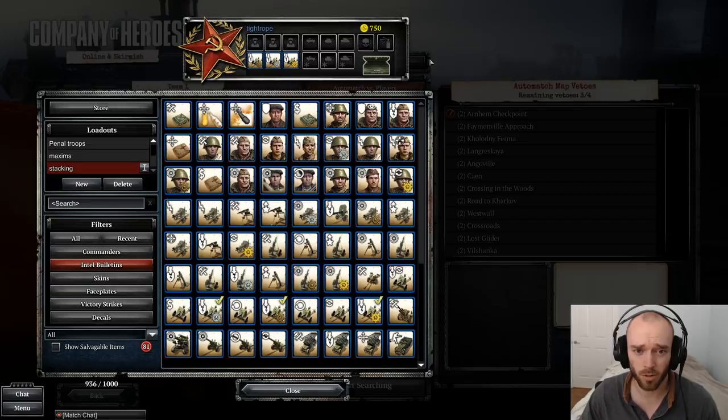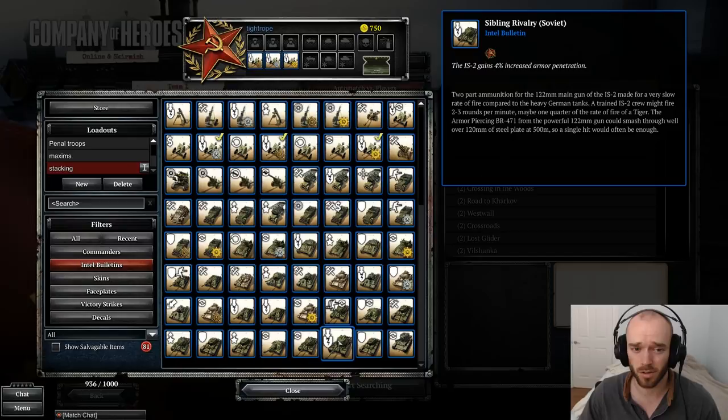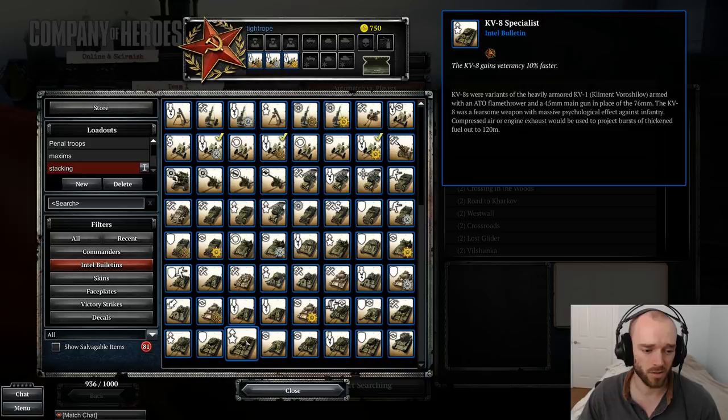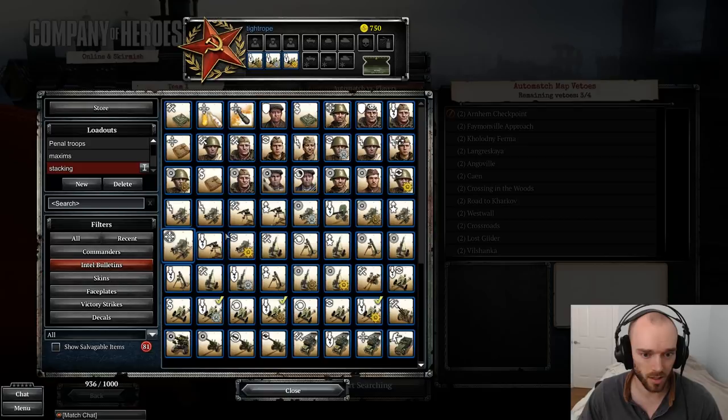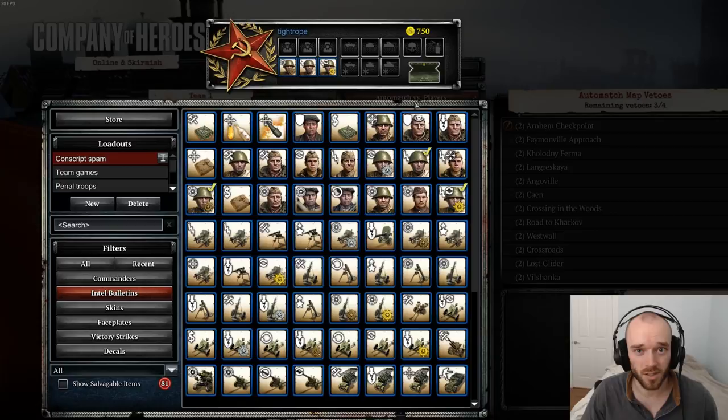You get infantry right at the start of the game and you'll be playing with them throughout the entire match, so you get the impact from the bulletin throughout most of the match. Whereas with vehicles, it might be 30 minutes before you get a heavy tank on the field, so going for something like a heavy tank bulletin doesn't really make sense. The bulletin values don't get any larger to compensate for that shorter period of time — they're still, say, 10% faster veterancy, the same as you'd see on a Maxim. So I do recommend going for infantry or team weapon bulletins over vehicle bulletins.